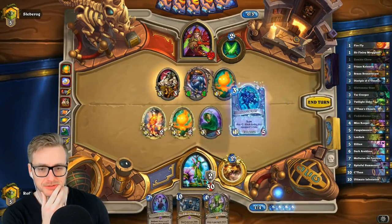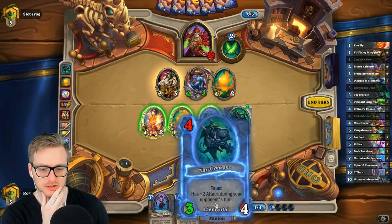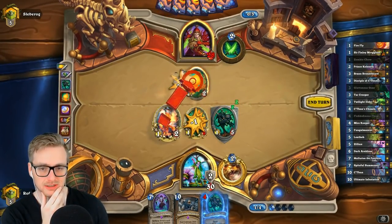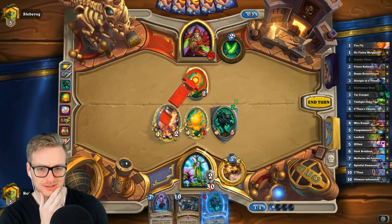We can floop a Tar Creeper — that might be worthwhile. Probably not, because the benefit of the Tar Creeper is the health, not the attack. Play around Skulker? But this trade is gonna happen eventually anyway.